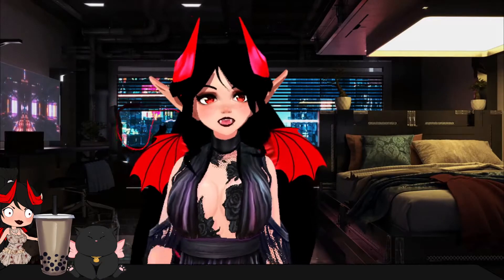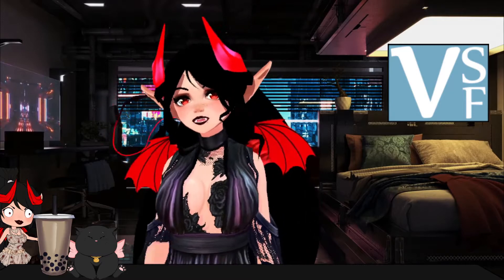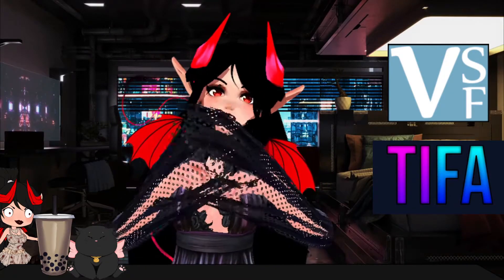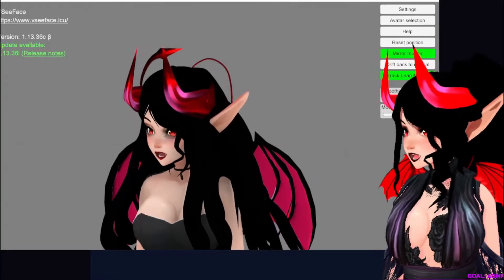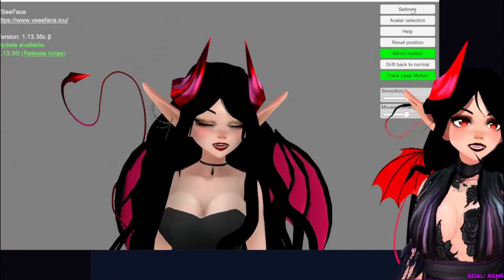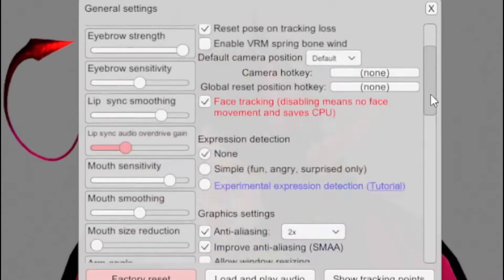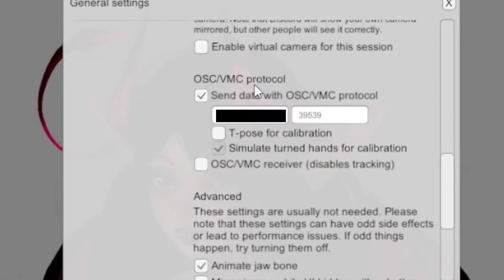You're going to need two programs for this. Number one, you're going to need VCFace. Number two, you're going to need Tifa. I will put the links down below in the description. Once you do have VCFace downloaded and your avatar is loaded in, make sure that you click on general settings and scroll all the way down to OSC VMC protocol. Make sure you have that checked, and the code is 39539, so it can work.